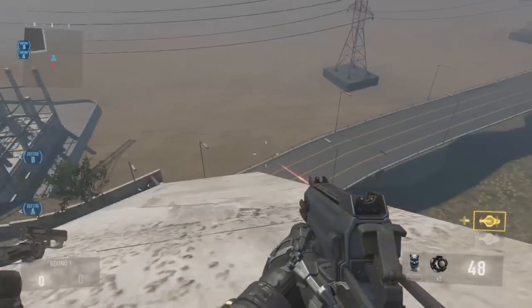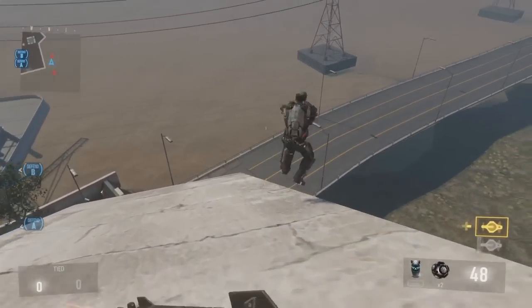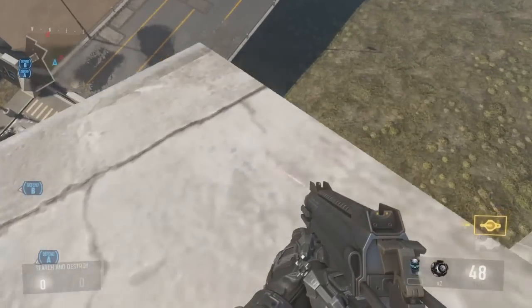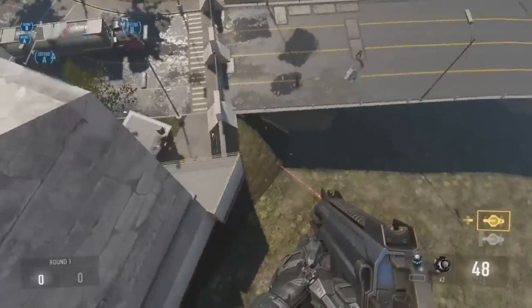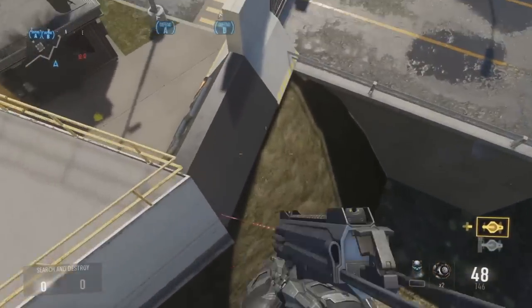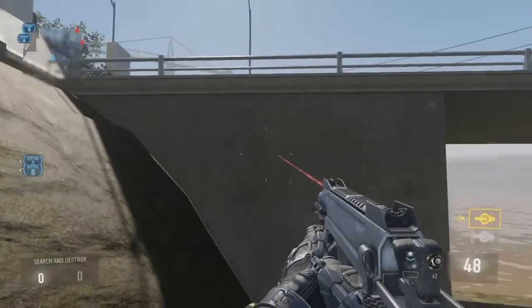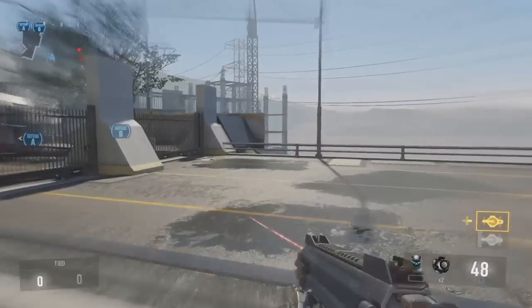Just try to find the spot where the Goliath is going to hit the recon drone at the right height, and always try to put your recon drone at the same place to intervene with the Goliath coming in — and try to land it as your perfect stepping stool to get up to the higher part of this big dam.